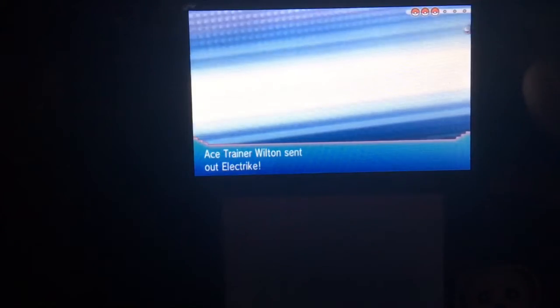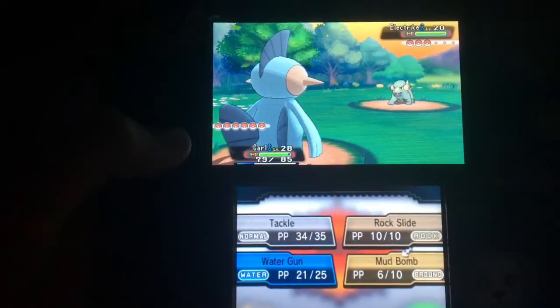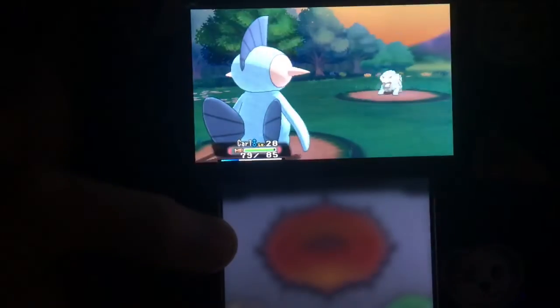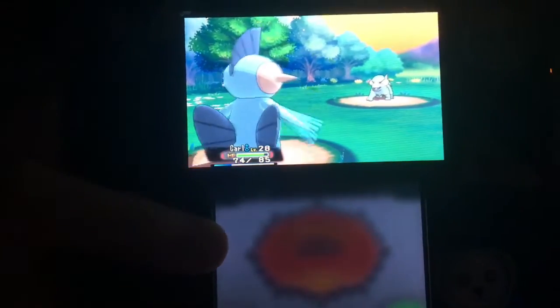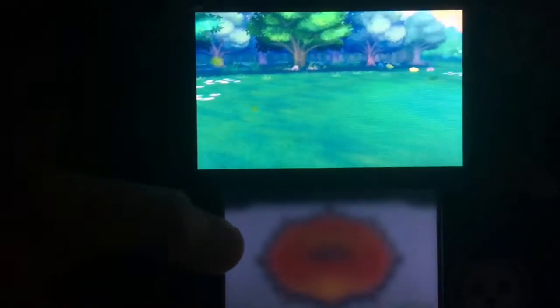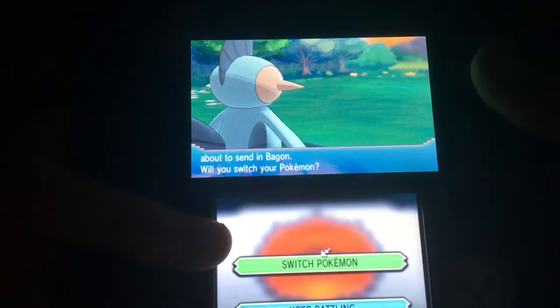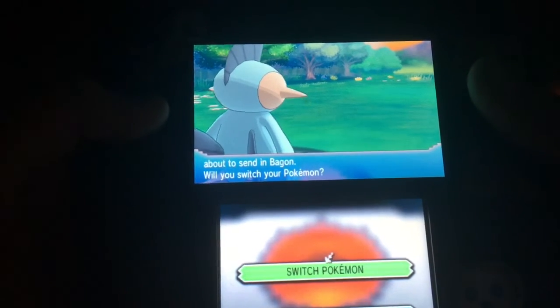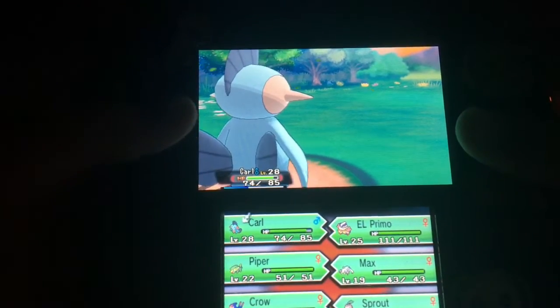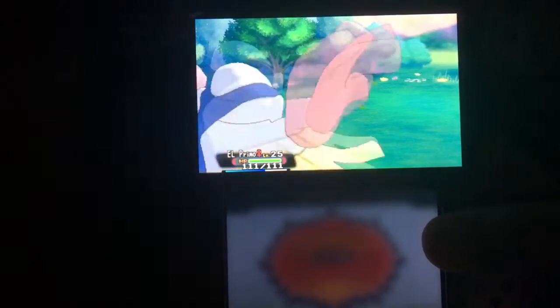All right, Ace Trainer Wilden. Let's mud bomb this guy. I wish they gave some of the gym leaders mega evolutions in this, just to make it a little bit harder — at least like Tate and Liza and Wallace. I think El Primo can take a bag on pretty easily. El Primo.